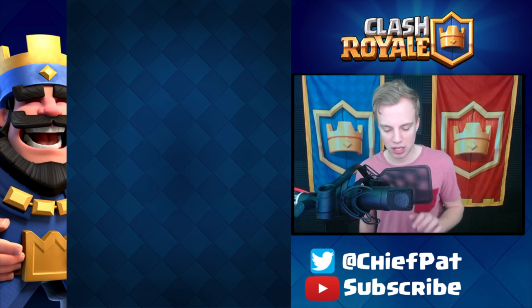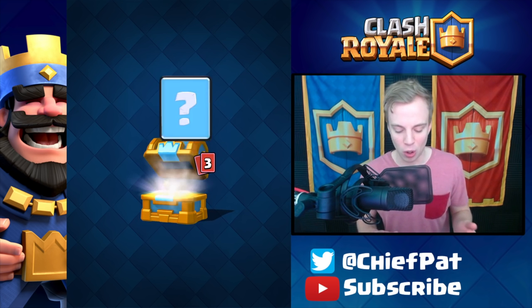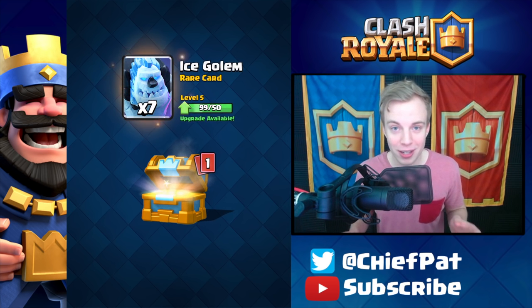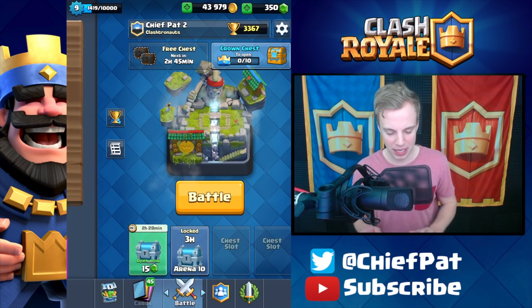Let's head to our crown chest. The crown chest isn't as juicy — we're gonna get some gold, some gems, some ice spirits, and zap. These crown chests are really depressing once you have higher card levels to get to; we only got the bomber, not even an epic.